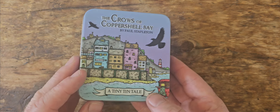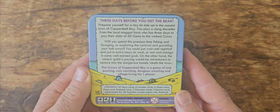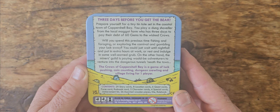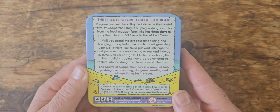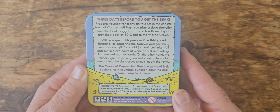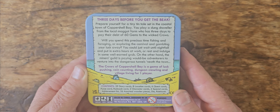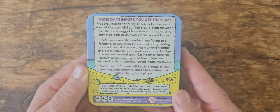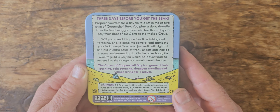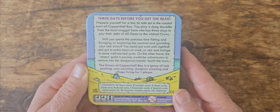So what's the Crows of Coppershell Bay about? Prepare yourself for a Tiny Tin Tail set in the coastal town of Coppershell Bay. You play a dung shoveler from the local maggot farm who has three days to pay their debt of 60 gems to the wicked crows. Will you spend this precious time fishing and foraging, or exploring the carnival and gambling your luck away? You could put in extra hours at work, or rest and indulge in some well-earned grub. The Miner's Guild is also paying would-be adventurers to venture into the dangerous tunnels underneath the town. It's a game of luck pushing, coin counting, dungeon crawling and village living for one player.